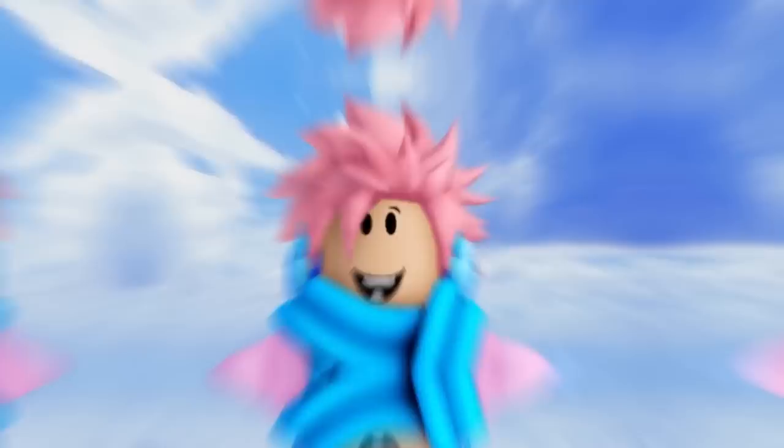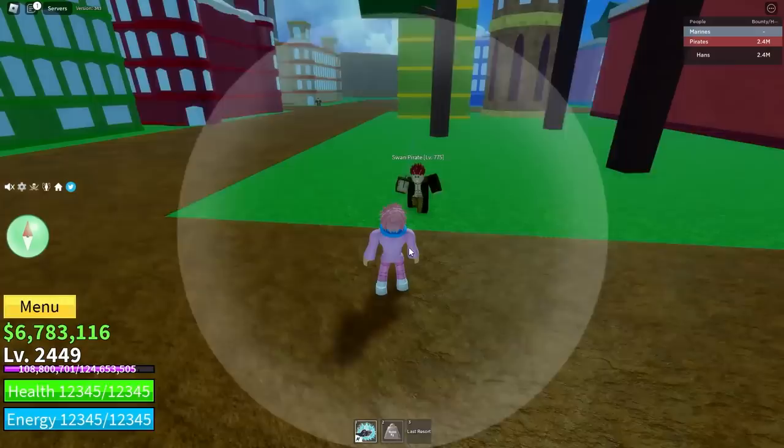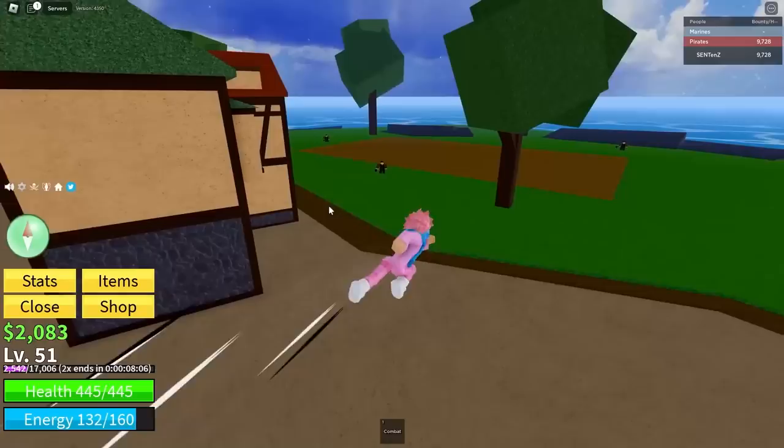Next up is Observation, a popular ability that lets you dodge incoming attacks from enemies and see enemies through walls. The distance you can see depends on its level. You get this by talking to the Instinct Teacher found at the top of the temple on Upper Sky Islands. You need to be at least level 300, kill the Saber Expert, and it costs 750,000 belly. At level 1 you get 2 dashes, and at max level 7 — requiring 2,824 total XP — you get 8 dodges.